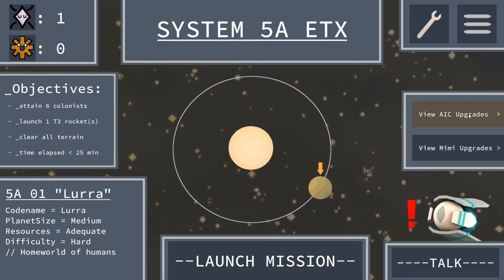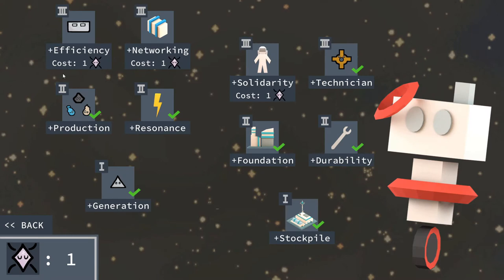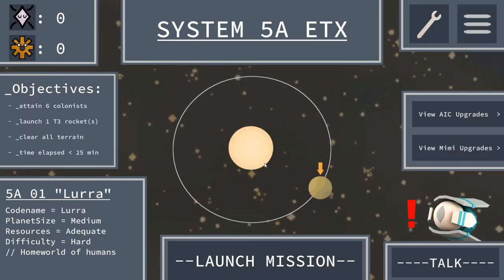Before we launch into this planet, I'm going to go over here because we have like one more credit or whatever. Let's see what this does - it increases air core resource grid range, which is very good. Increases supply gain per colonist. I think I want to go for the networking one. Hopefully this will really help us out. Let's go back and launch our mission.